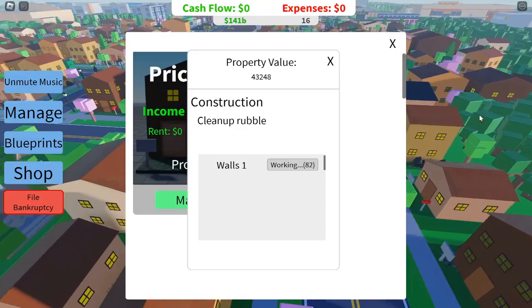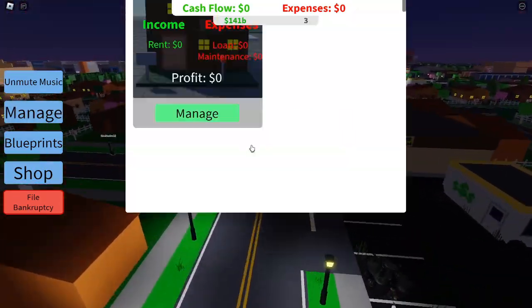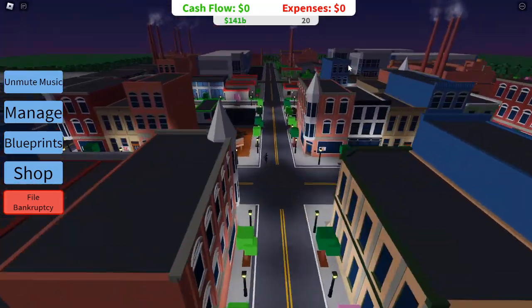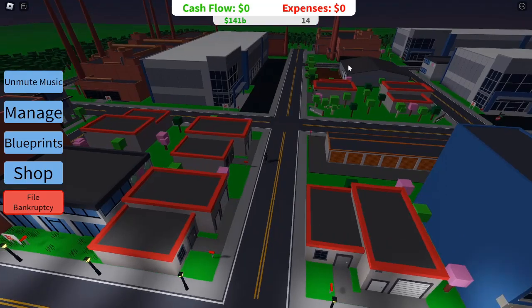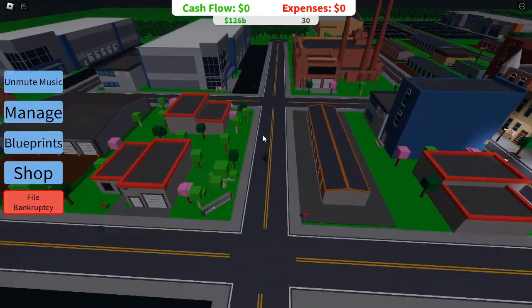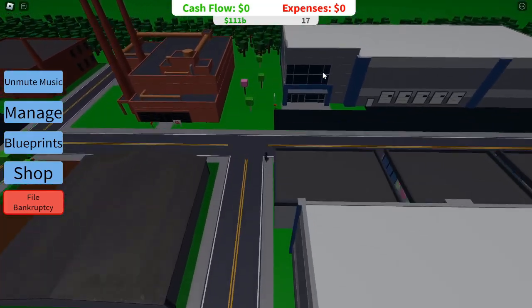Start small and build momentum. When you first enter the game, you'll have limited cash. Skip blueprints early on — blueprints cost 25 cash each, but early in the game it's better to focus on purchasing your first small property. Save blueprints for later once you've built up enough cash reserves.